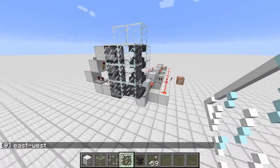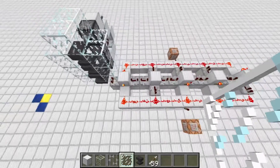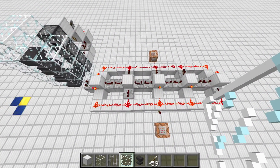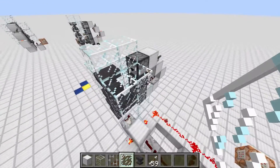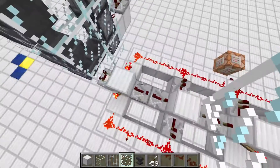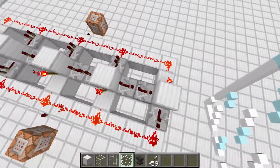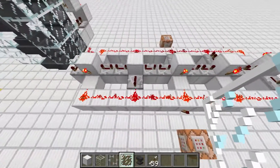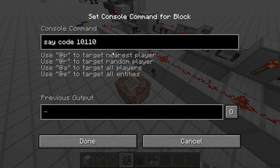To detect a certain signal fairly reliably, I've got a setup here with one of these devices and I keep a record of its output with this repeater chain. When a certain combination has been entered, this redstone torch turns on and I get an output.